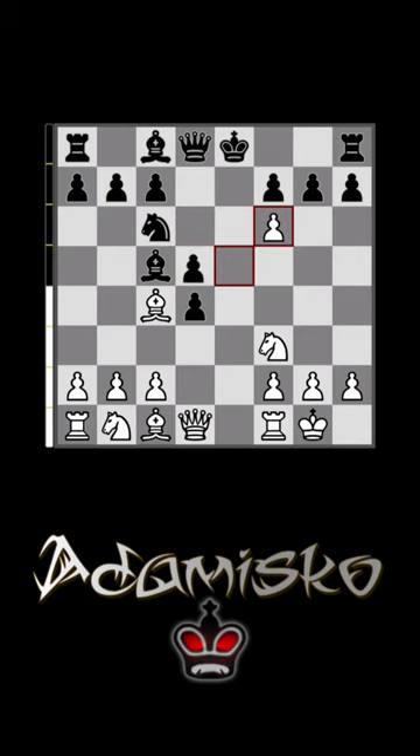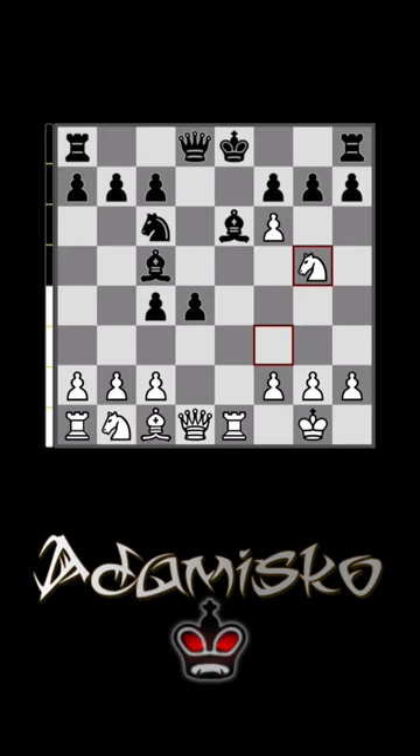Here we can capture the knight, they capture the bishop, and we can give a rook check. Be6 is the only logical move, but we can hit it with knight to g5.